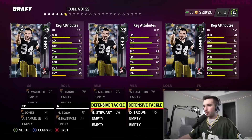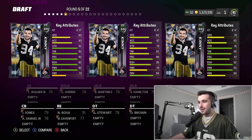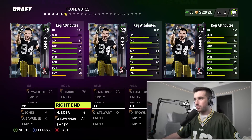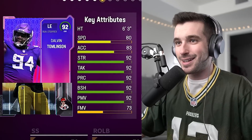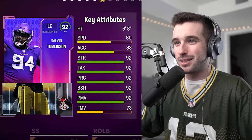Round five: right end, defensive tackle, and left end. I like the left end — look at the strength, tackling, and play recognition. It ends up being a 92 overall Dalvin Tomlinson from the Vikings. We still have not gotten an AFC West player and I'm starting to get a little nervous about wearing this Packers jersey into the next video. It's literally like burning my skin.